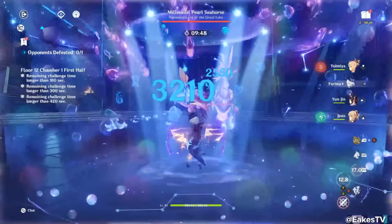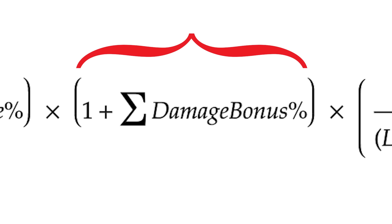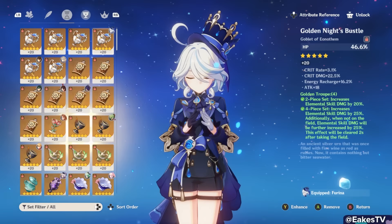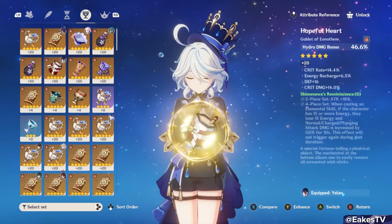Now for artifact stats: because of how massive her burst's damage percent increase is, she actually wants to run an HP goblet most of the time. Damage percent and Hydro damage percent are in the same part of the Genshin damage formula, so too much there causes diminishing returns. Raising her HP — a different variable — is more optimal. A typical build runs HP percent sands, HP percent goblet, and a Crit or Crit Damage circlet. If you desperately need ER, run ER / HP / Crit. If your weapon already gives a ton of HP percent, a Hydro Damage goblet becomes about as good.